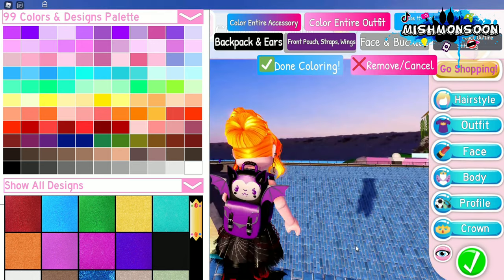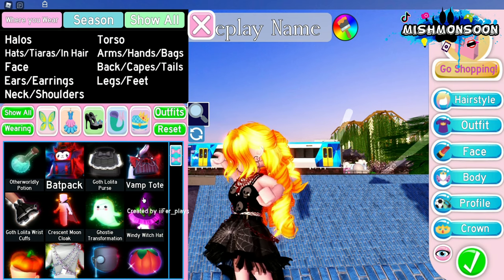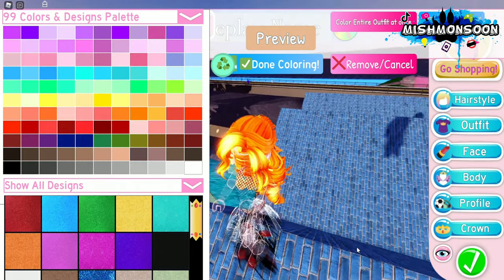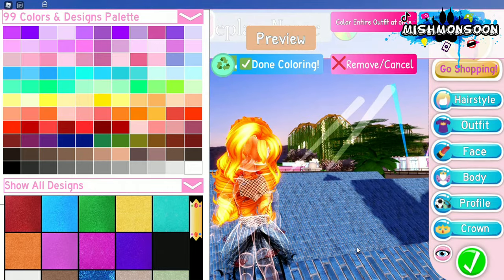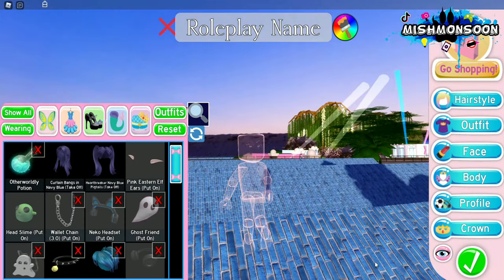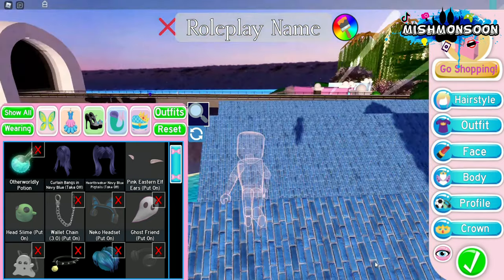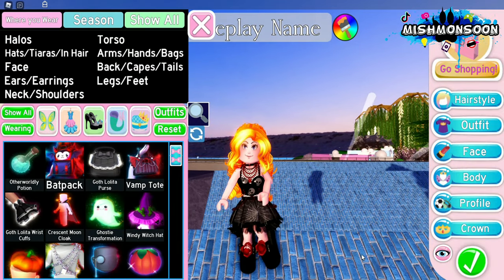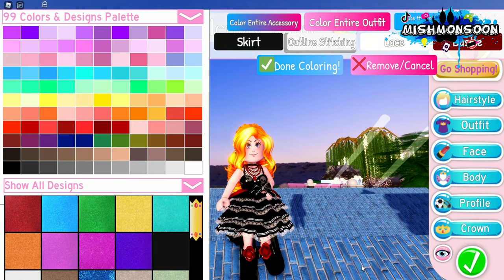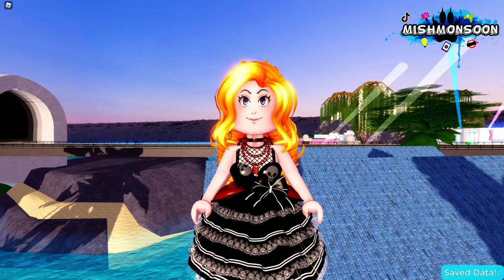Next is the otherworldly potion. What does this thing do? Are we invisible? I'm not sure because I can still see the silhouette. Maybe I'll try it later. Last we have the goth lolita skirt — wow, it looks so good! I'm not going to change the color because I already love it.